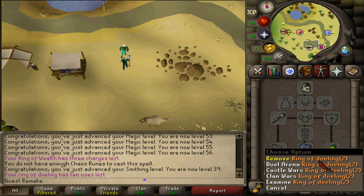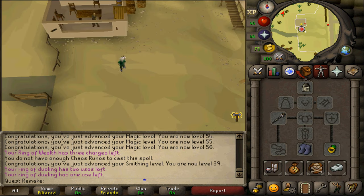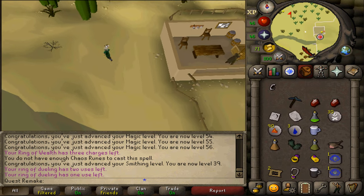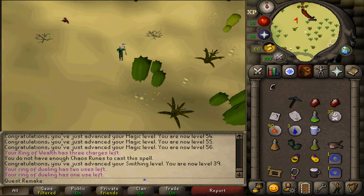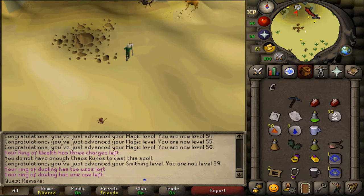Next let's run or teleport to the Al Kharid mine, just north of Al Kharid. Near the gold rocks, you should find an NPC just called Man — he has a yellow cape on. Let's talk to him and select option 2.